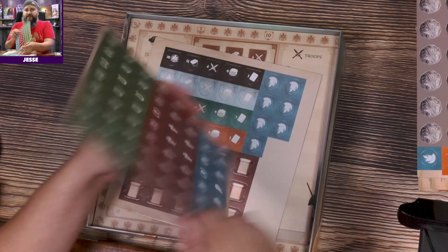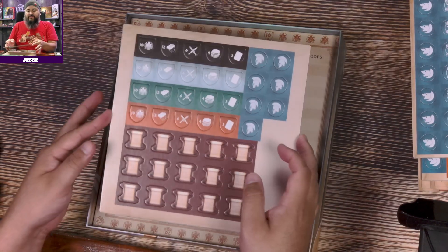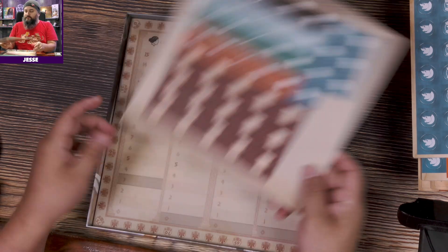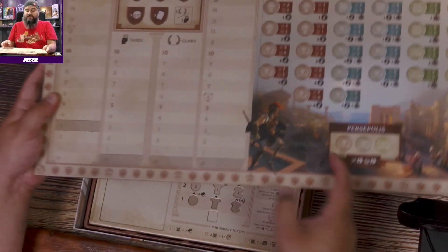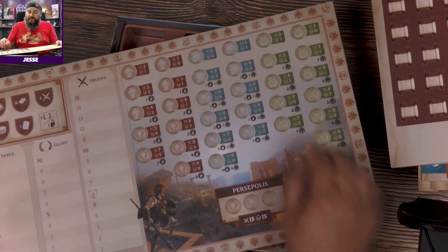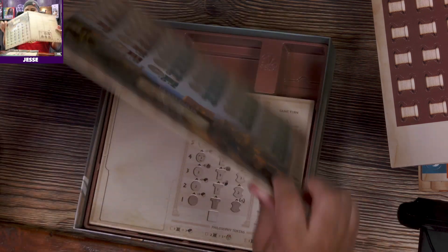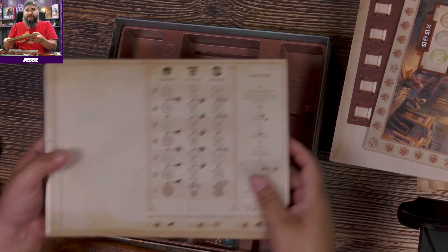Then all these little tokens — they come into play. They're good enough for what they do, although an acrylic upgrade pack would be really cool. Here's the board that everyone shares. Everyone's tracks are over here, and this is the military board where you can do military stuff.